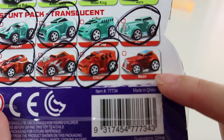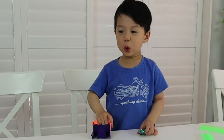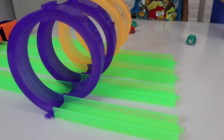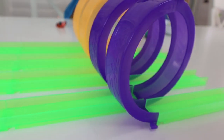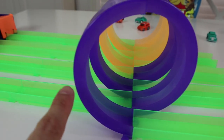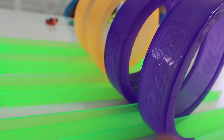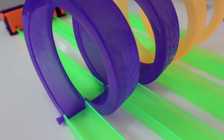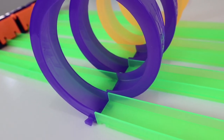This one is called Neon — we don't have that one. Let's set up the big loops. We've connected all four stunt tracks together. The key when you're setting this up is making sure you follow the arrows — when it goes up on this piece the arrows must be pointing up, and on the other side the arrows must be pointing down. If you don't get them the right way...